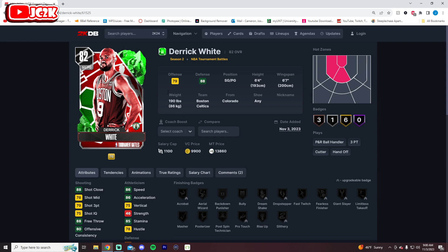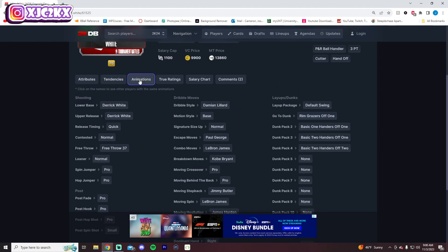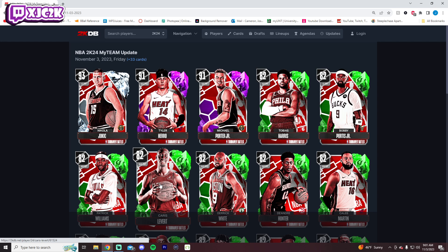Derek White can play point guard, which is good. He's 6'4" with a 6'7" wingspan, 86 speed, and really nice perimeter defense. He's not great on interior defense, but perimeter and lateral quickness are great. He can dunk wide open, and shooting should be okay. He has a bronze speed booster and his release is on quick. If he gets boosts that improve his offense and speed, and maybe even a little interior defense or steal rating, this is an intriguing 6'4" PG who defends his butt off.